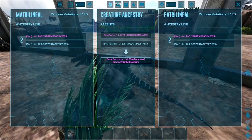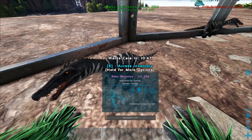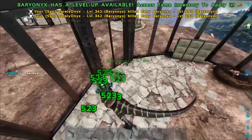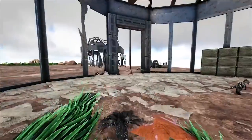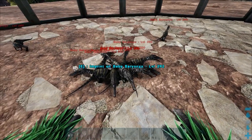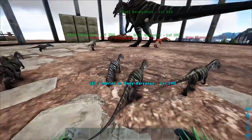The same thing that happens with hidden color regions can happen with stat mutations. There is one stat that every single creature has where, if the mutation lands on it, it just does not show — and that is movement speed. Movement speed cannot be increased with mutations; it can land on it but doesn't actually increase. So when you get a mutation and none of the stats appear changed, it simply landed on movement speed, which honestly is the worst-case scenario.